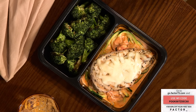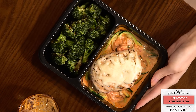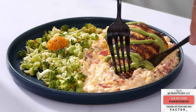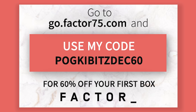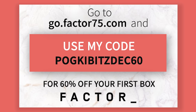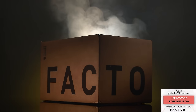And with everything ready when you are, there won't be as much temptation to get takeout either. Personally, I wish I'd signed up with Factor ages ago. I tried for years to eat healthier myself, but learning the recipes, finding the ingredients, and dealing with all the dishes made it too inconvenient for the habits to stick. It would've just been so much easier if I invested in myself a little. So take this opportunity to sign up to Factor today using my link in the description, or go to go.factor75.com and use code POGKIBITSDEK60 for 60% off your first box. And thank you Factor for sponsoring this video.